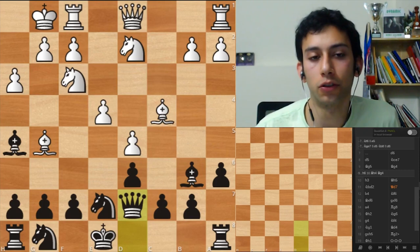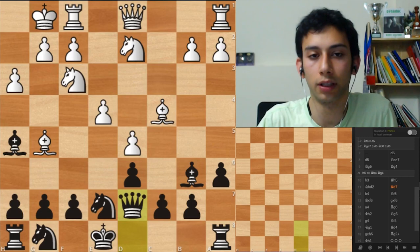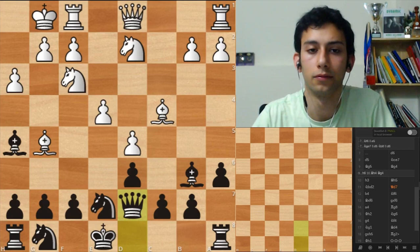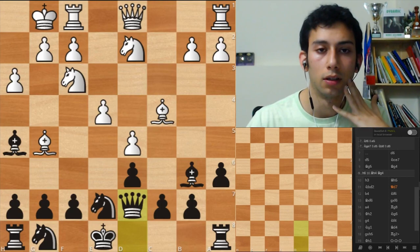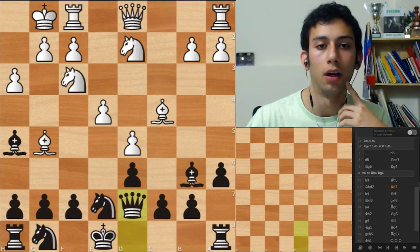From my perspective I would consider developing for him because he cannot really win directly. What good developing move do you think would exist here for white? Probably I would want to develop the queen and then maybe get the rooks to a more active role - maybe Queen C2 or Queen B3, or even King E2 to break the pin. All of them are good as long as you develop.